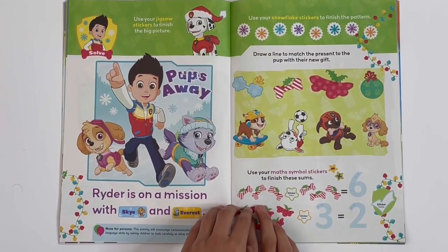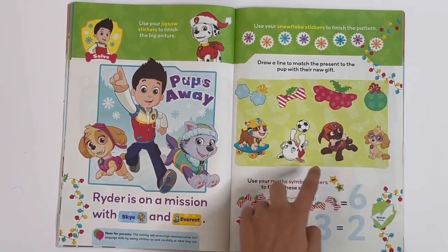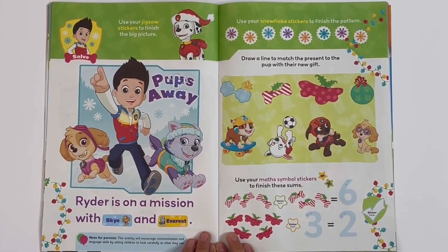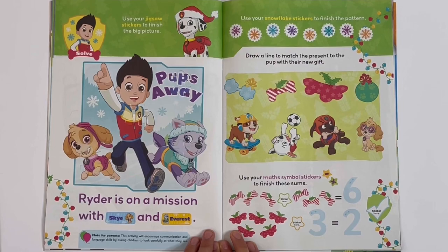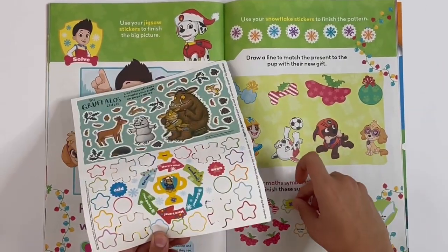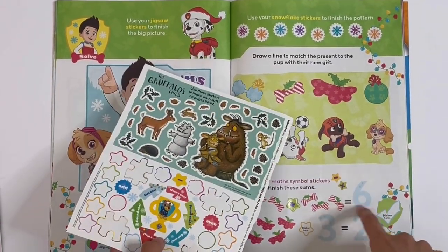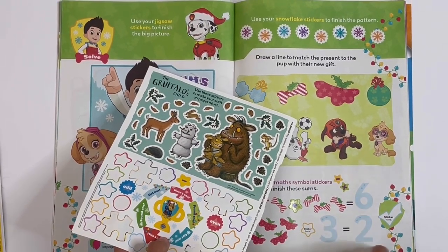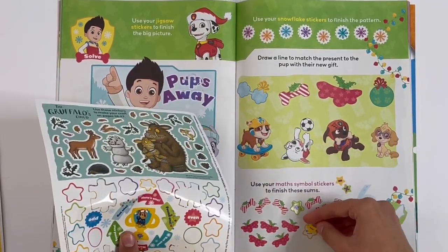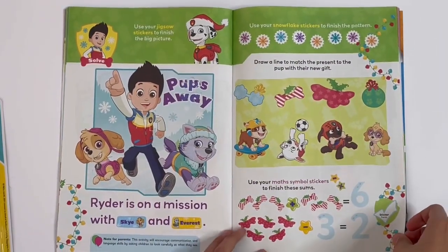Draw a line to match the present to their pup with their new gift. And use your math symbol stickers to finish these sums — three bones plus three more bones equals six bones, you have to trace the numbers too: six, three and two. And five skateboards minus three skateboards equals two skateboards.